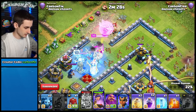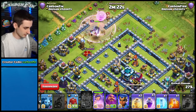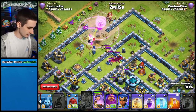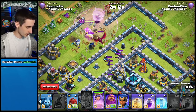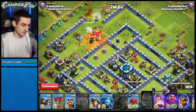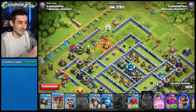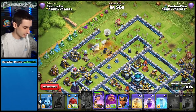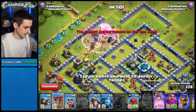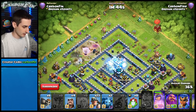Drop a freeze in this section, then a rage — the hogs survive and we pull out both witches. Queen making her way through, taking care of the witches. Hogs jump from the air defense further into the base — that works out really well. Keep dropping balloons around the edge since this area is littered with seeking air mines. Drop another rage. We have yet to activate the eagle artillery.